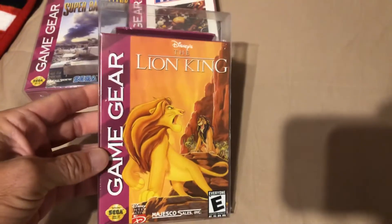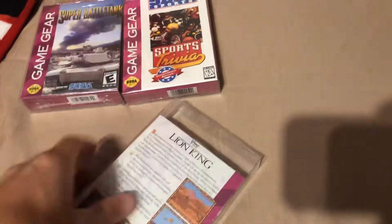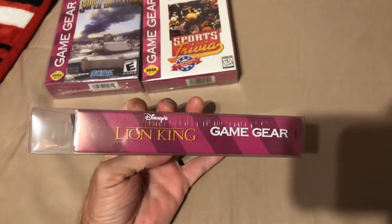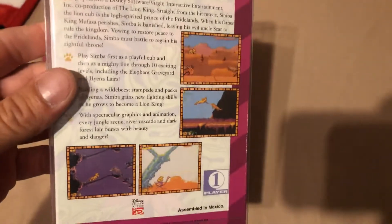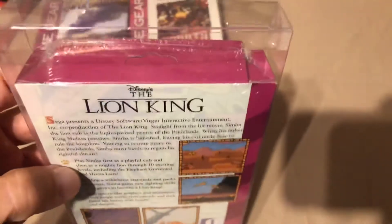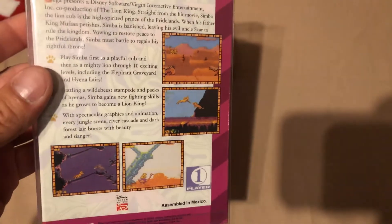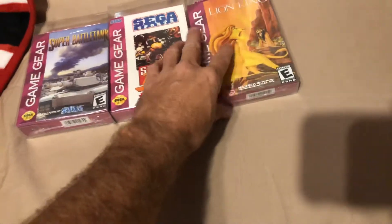I also got a sealed copy of The Lion King for the Game Gear — another seven dollar game. Just the boxes alone, the artwork, is worth seven bucks sitting on my shelf. I obviously haven't played any of these because they're all sealed, but you can imagine how cheap I can get some loose copies when you know what I spent for the sealed ones.